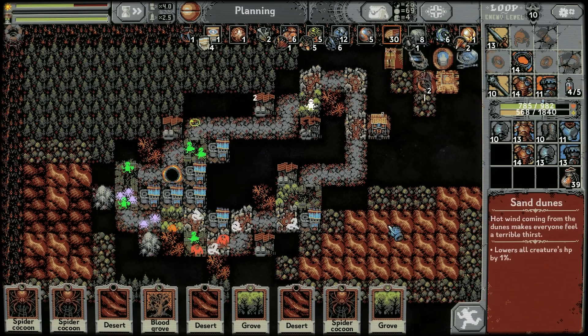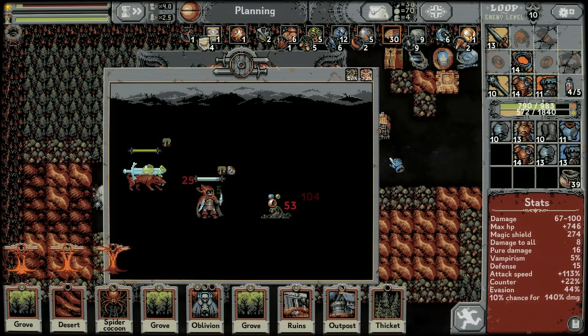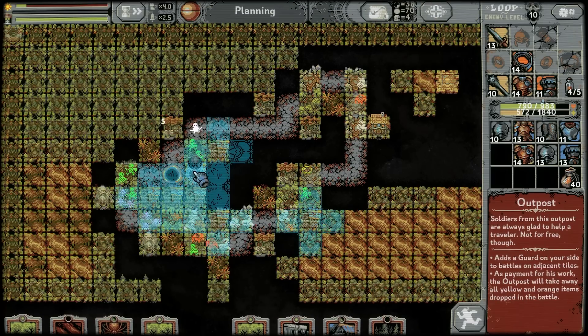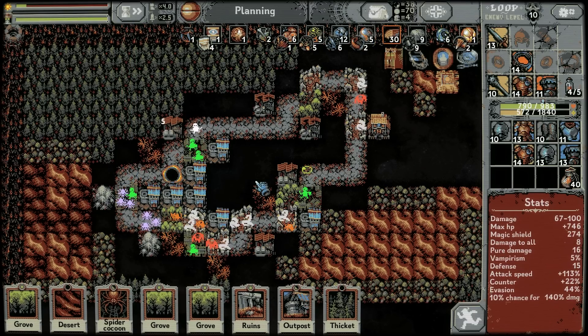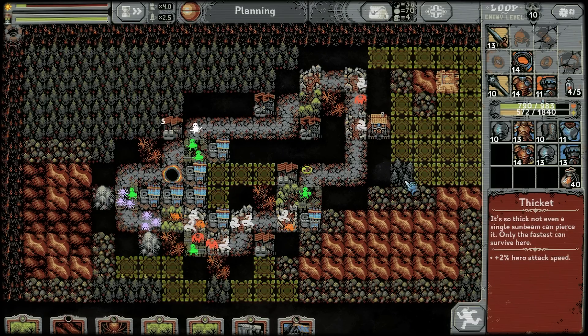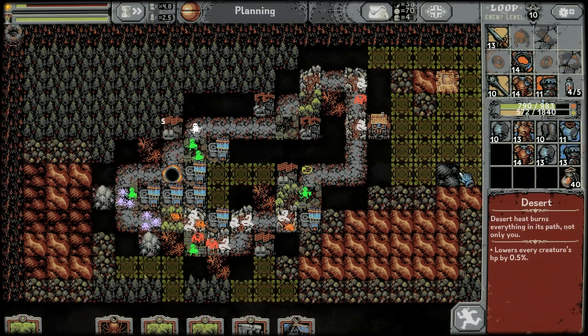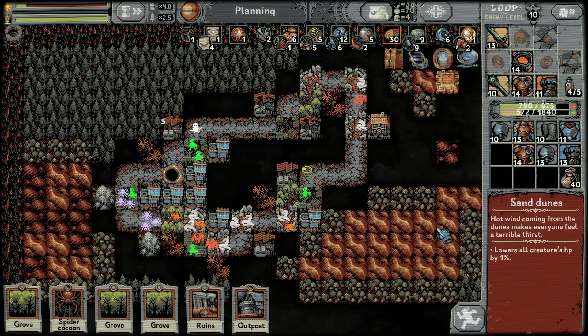The sounds as it powers up. Oh — oblivion. Do I need to oblivion anything here? I don't think so. I don't think anything the enemies do can even really change this. Going to remove that village. Got a thicket safely down in that area — do I want to also play this desert? I guess so. The ziggurat hadn't spawned anyone so I effectively believe it's not going to spawn anyone by the time we get to the incursion.